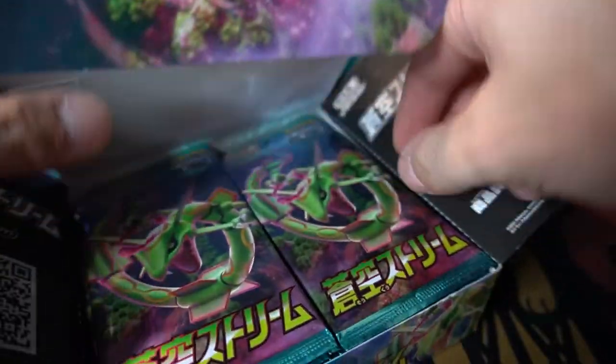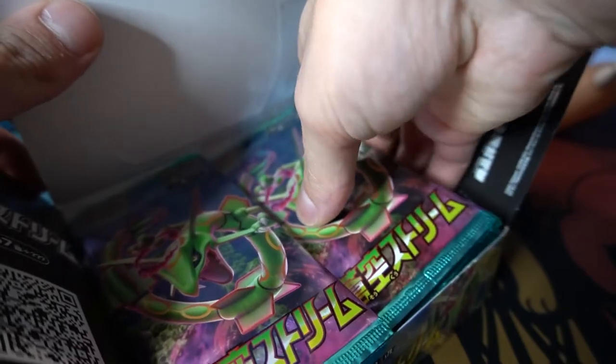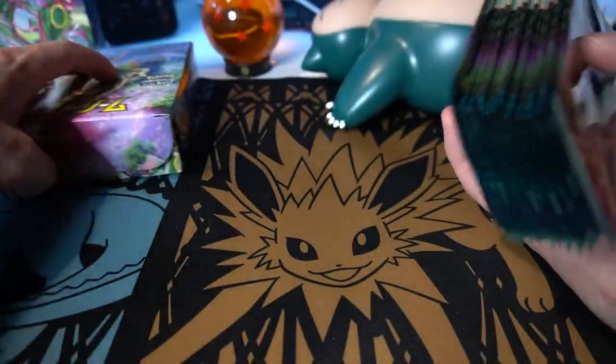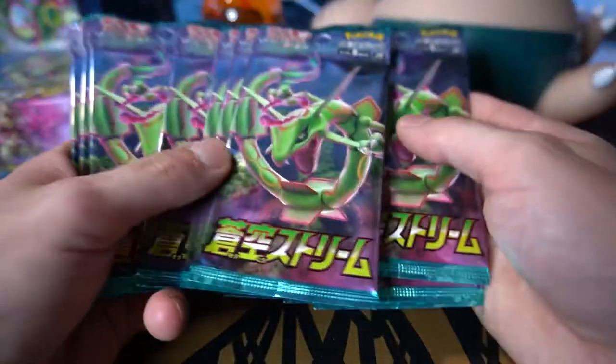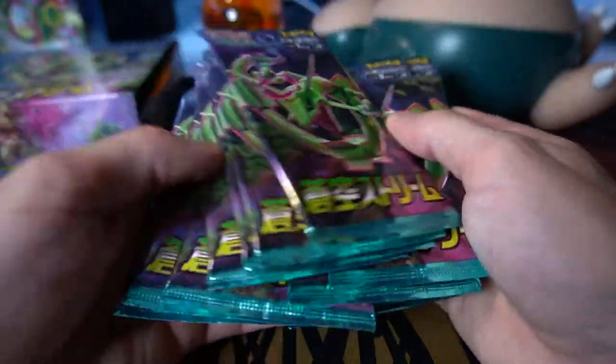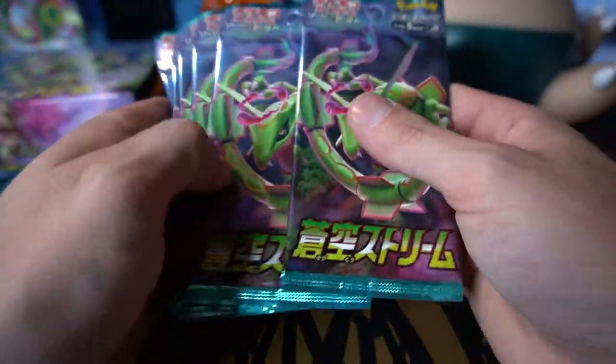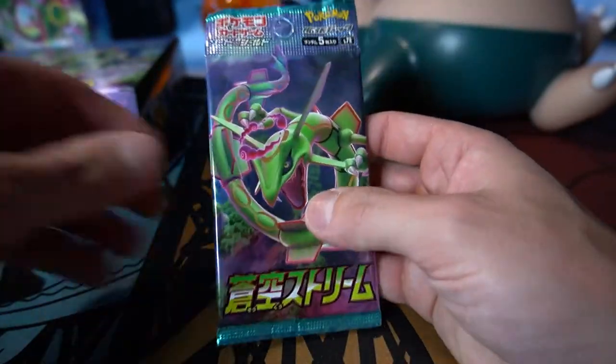It's probably going to go hard in English as well, probably not as hard because once it releases in English and people start pulling it, it should drop the price. But I'm only saying that because that is what we are hunting for today. We are hunting for that Rayquaza Alt Art, but I will accept any of the Alt Arts. There are so many Alt Arts in this set — just wait till Evolving Skies comes out.